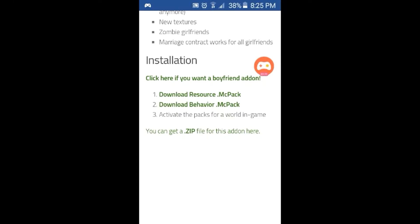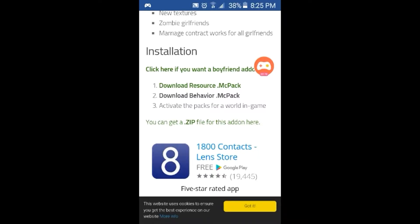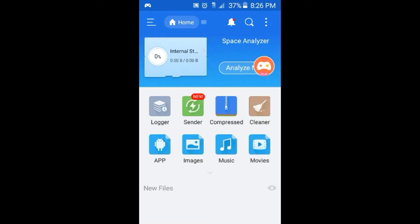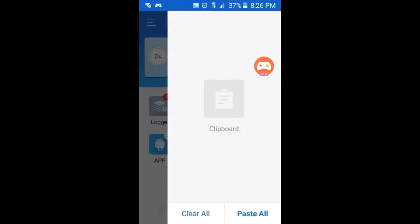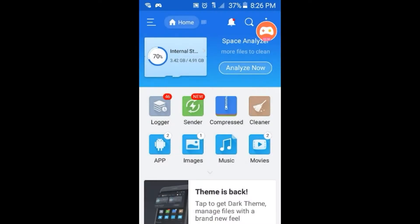Then you go out of the app, go to your ES File Explorer. You can get ES File Explorer — or file manager, whatever you want to call it — in the Google Play Store. Since I already have it downloaded, I don't need to download it again. You just need to grab it from your downloads.